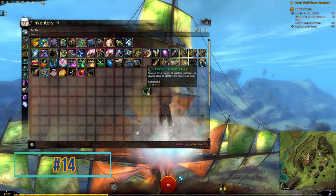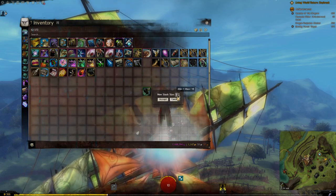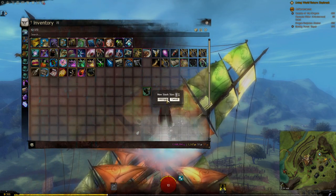If you have a stack of something and want to split it into smaller stacks, hold Alt and move the item. It will split it — defaulting to the middle — but you can adjust it to however many you want.